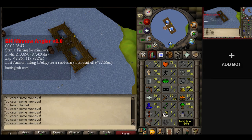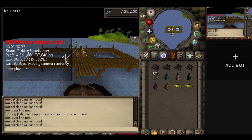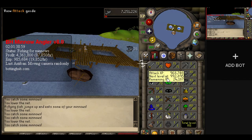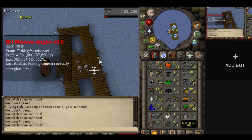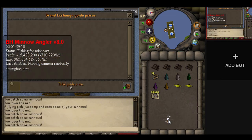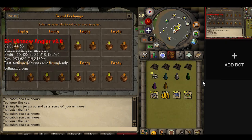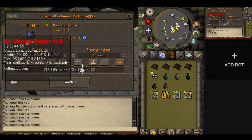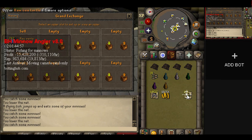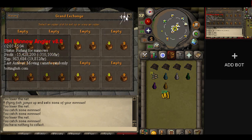That one surviving bot kept going strong, reaching 91 fishing and then pushing forward to 92 and almost 93. After two days of non-stop botting we hit 93 fishing, and after exchanging our minnows we got about 20 million GP in sharks plus 2 XP lamps. Since membership was running out soon, we sold all the sharks and extra fish from the angler minigame, landing a 20 million GP cash stack.